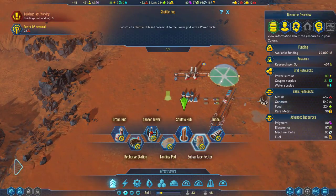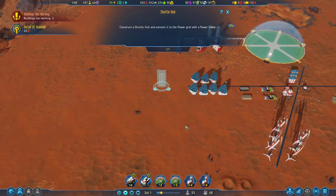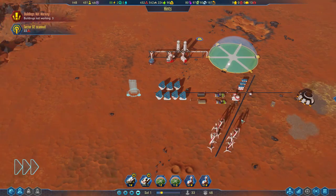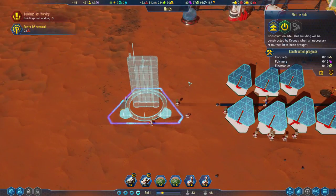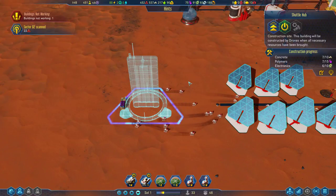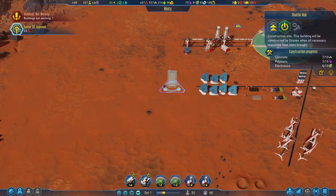The shuttle hub is our first piece here. Let's make sure it sits just right where it wants. Let's get this rolling — look at all those busy, happy little creatures getting to work on the shuttle hub. It's a pretty expensive building: 10 concrete is not a big deal, but 10 electronics and 15 polymers? Not particularly great.